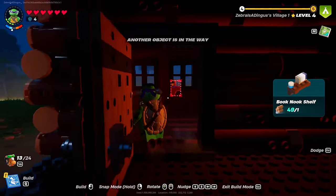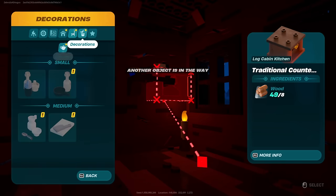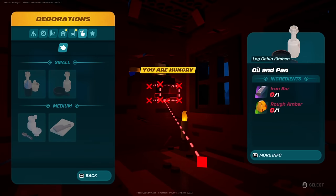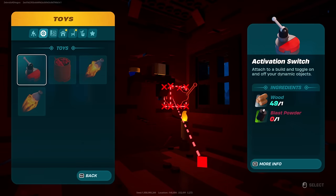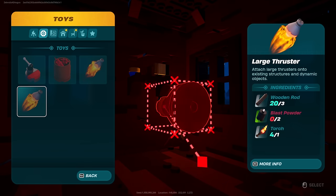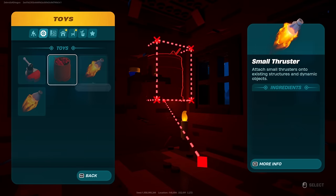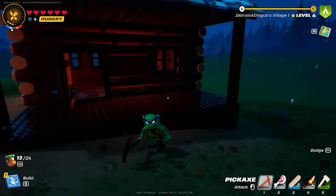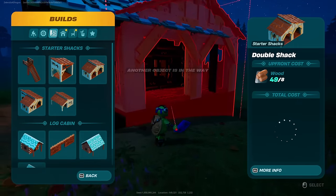It's just skeletons. So with that done, it looks like that's all for that decor, but there are other decorations. For this we need rough amber, iron bars, marble — okay, that stuff's a little too expensive for me right now. There's toys — a boom barrel, and an activation switch to attach to build and toggle on and off dynamic objects. What are dynamic objects, like these thrusters? So I guess we really could go full Tears of the Kingdom and make a structure that can drive around and fly.